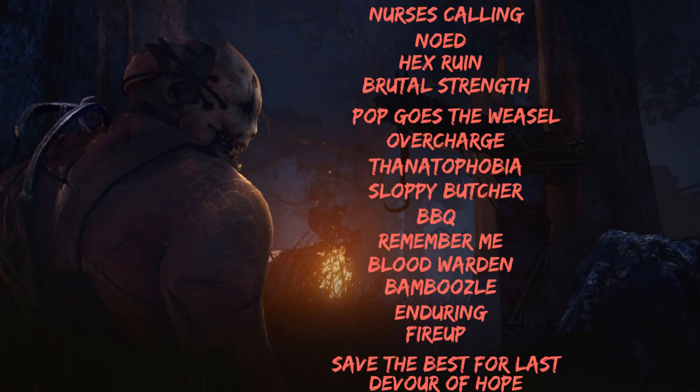Hex Ruin is a perk that's great on every killer, but I've included it here because the trapper is one of the very few defensive killers. Since the trapper is a mid-to-end-game killer, he needs time at the start to set traps and needs something to slow down generator repairs. When Hex Ruin works, it really works. Brutal Strength is self-explanatory — helps you break pallets faster.